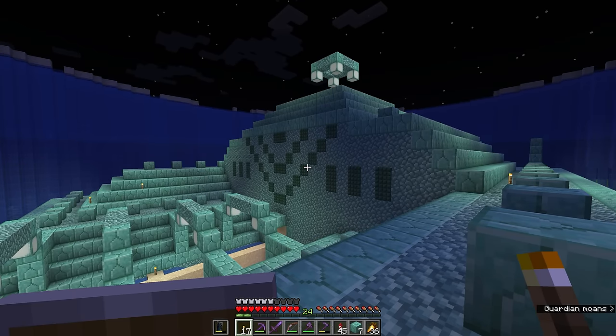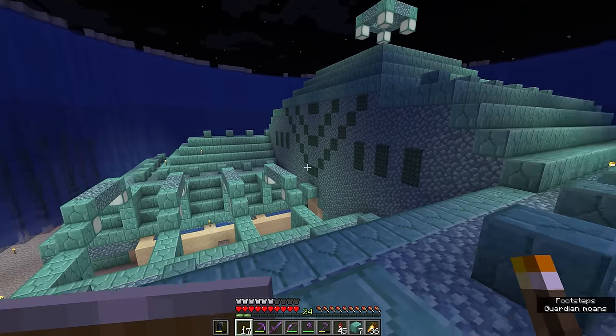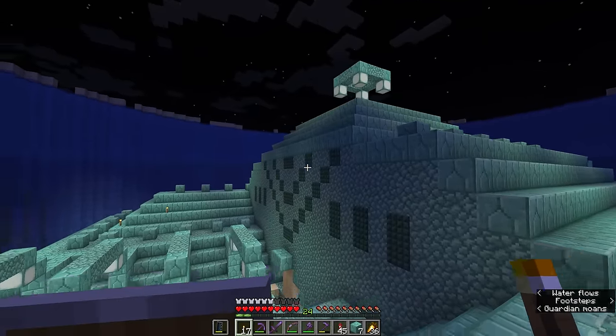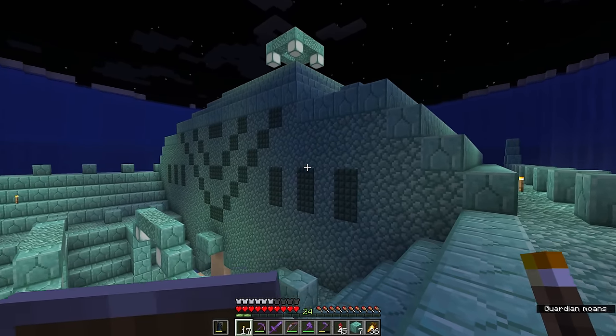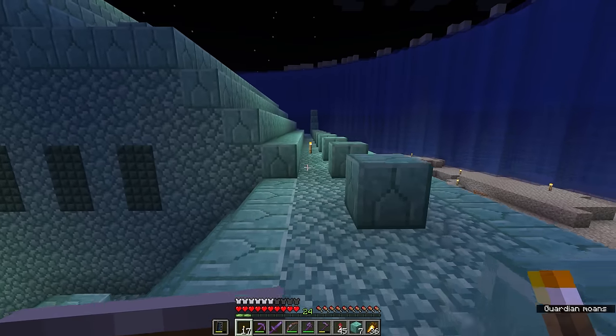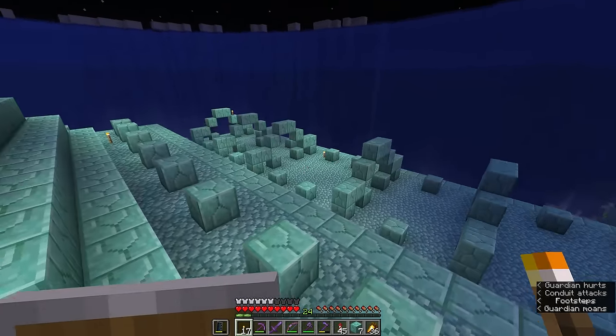It makes sense to tear down a bunch of ocean monuments to get a bunch of prismarine blocks if you're not interested in setting up a guardian farm. Like I said, I've already put 12 hours into this project — that's going to be a longer-than-average project for your Minecraft worlds. Chances are you might not have that kind of time to invest. Fortunately, just clearing out the rooms inside these monuments is going to yield a great deal of usable blocks, especially if you're looking for dark prismarine — there are a bunch of rooms with dark prismarine lining the walls.